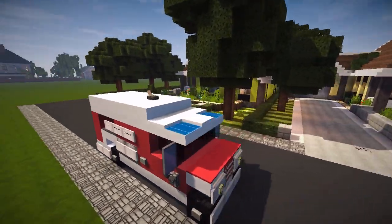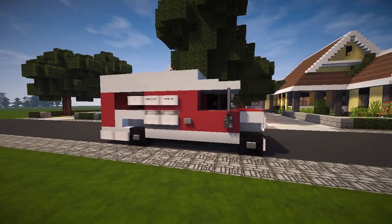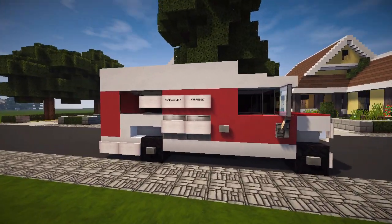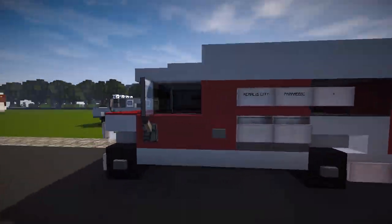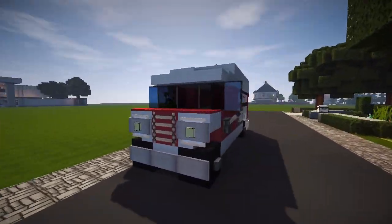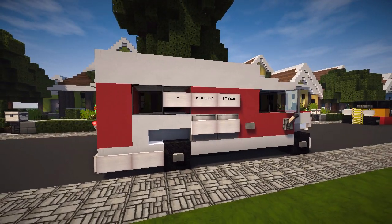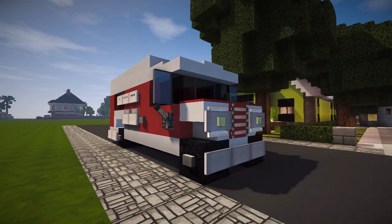And what goes for the paramedic truck, it is pretty much done! I think it looks pretty cool. Hopefully you guys enjoyed it and will use it in your own cities, hospitals, or fire stations. You guys seem to enjoy these little vehicle tutorials so I'm going to keep doing them. Thank you so much for watching — don't forget to comment, like, and favorite. Tweet a picture to me on my Twitter — link in the description. Much love, stay awesome everybody, and I'll see you guys in the next one!